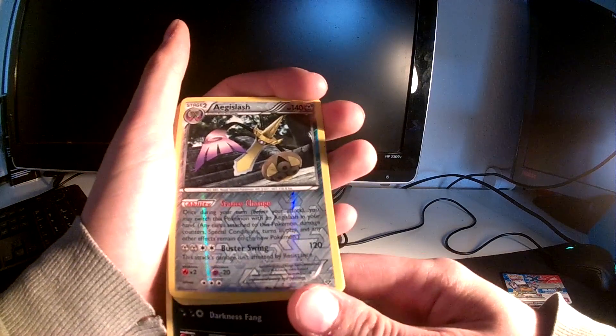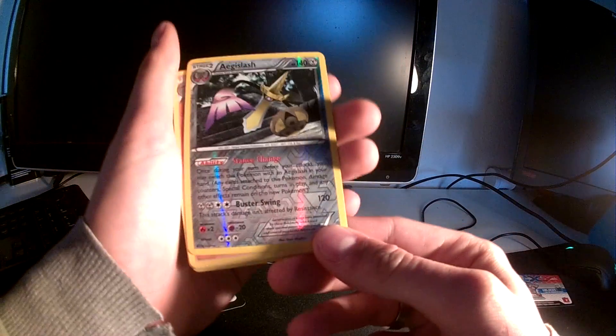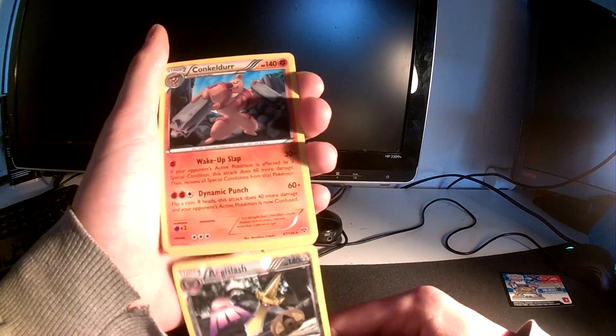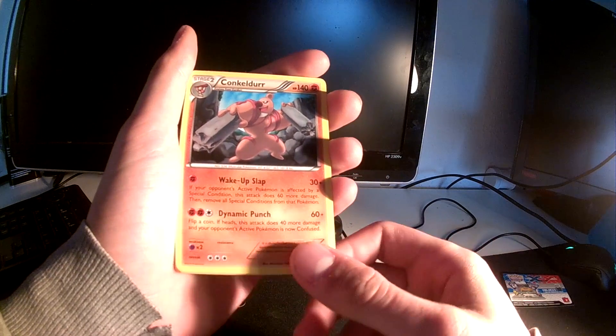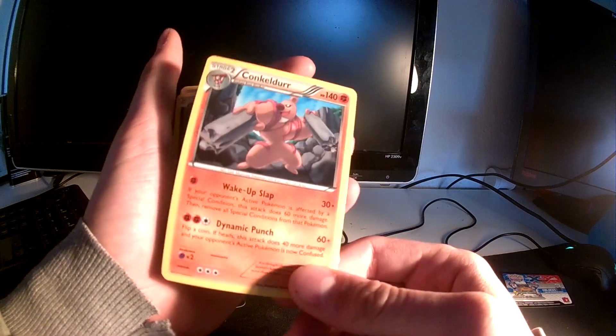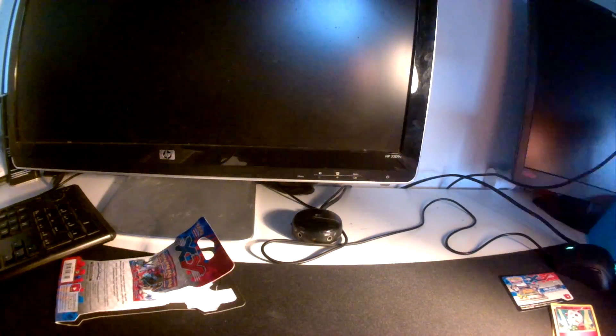Krogerog. Oh, and the hollow is an Aegislash — I believe it is — and it's actually a rare hollow. The rare card is a Conkeldurr, and of course it's rare. I don't actually like it — it looks too tough, I don't know. Let's put these aside and open the next one.